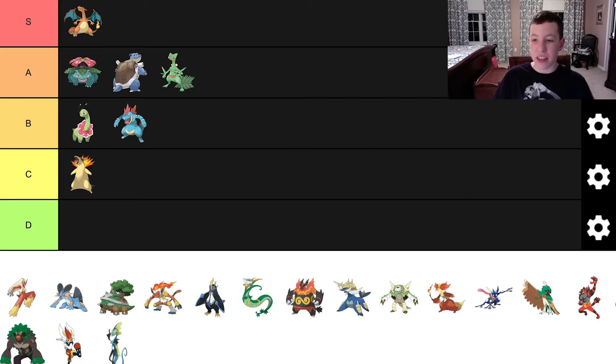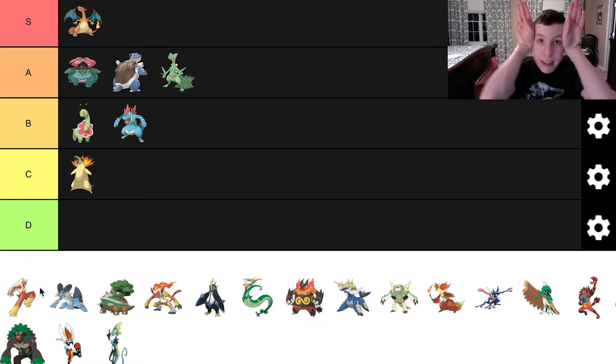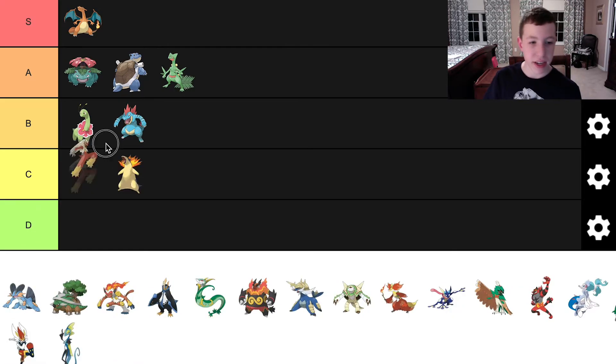Now we have Blaziken. Blaziken is a Pokemon that I always liked. I think it was Fire-Fighting typing, and I think it looks really good. I love the huge hair coming down, the red things coming from its eyes, and the huge legs with the yellow there — that works really well. Overall, I think Blaziken is a really well-designed Pokemon. I love the Fire-Fighting typing — it actually felt like a Fire-Fighting starter. I think we can put it in S tier.